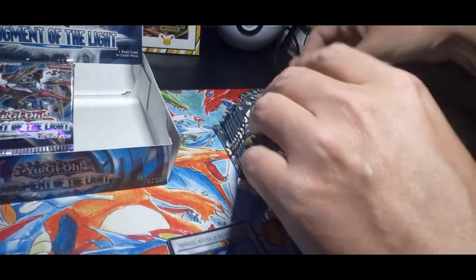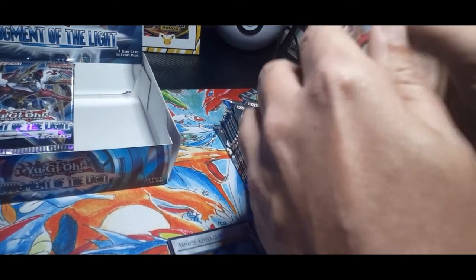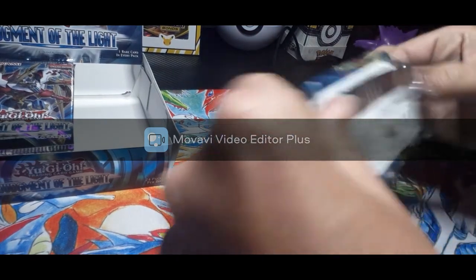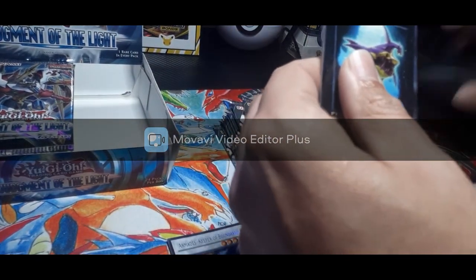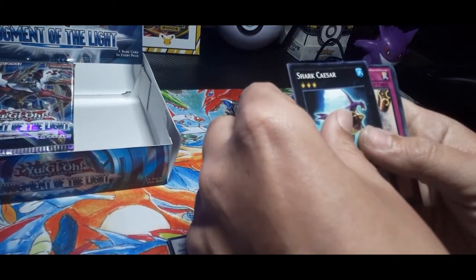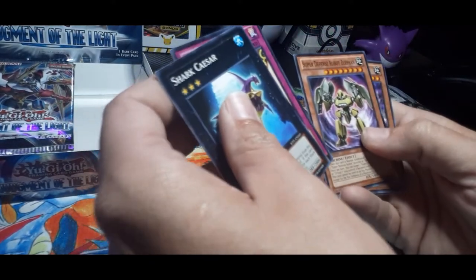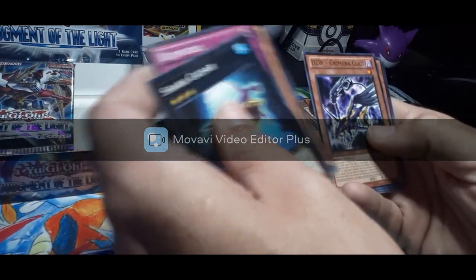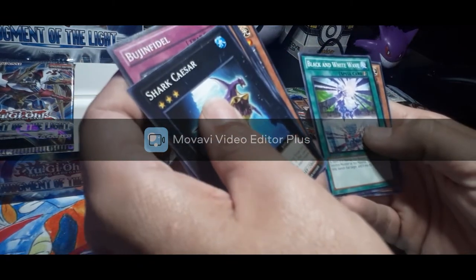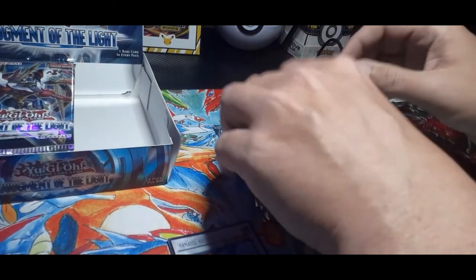Starting off pretty good. I'm not sure how hard the ultimate rares are to pull out of this set — I don't think I've opened it before. I took a little break from Yugioh for a while but we're back at it now, excited about it. Shark Caesar, Bougainfield, Super Defense Robot, Flying C, DZW Chimera, Junk Blader, Star Serif, Black and White Wave, and a Bajinji Turtle — apologies if I'm killing those names.